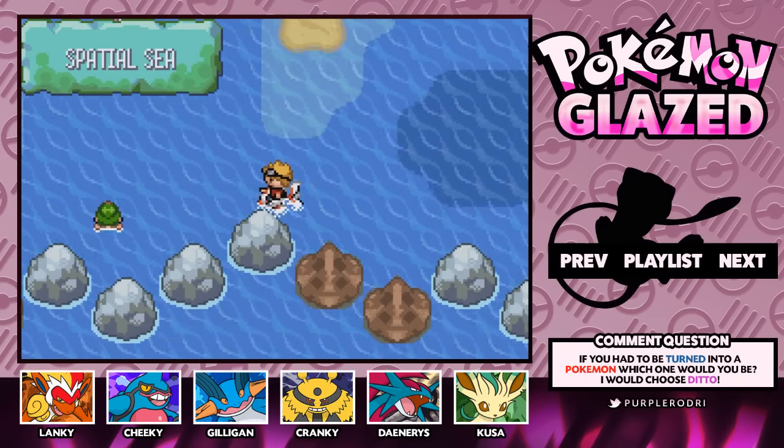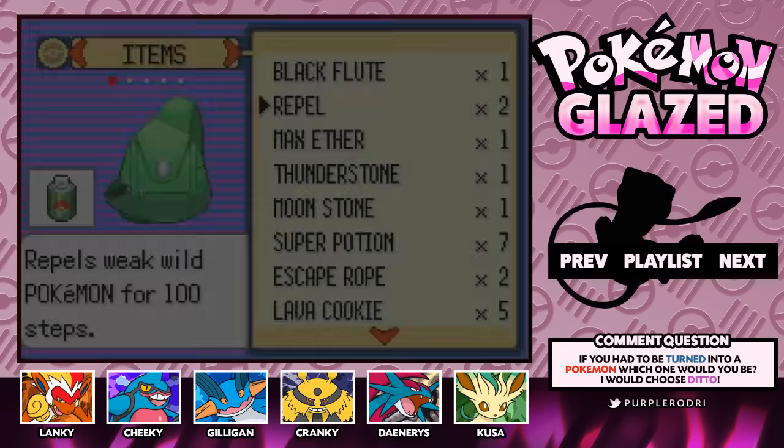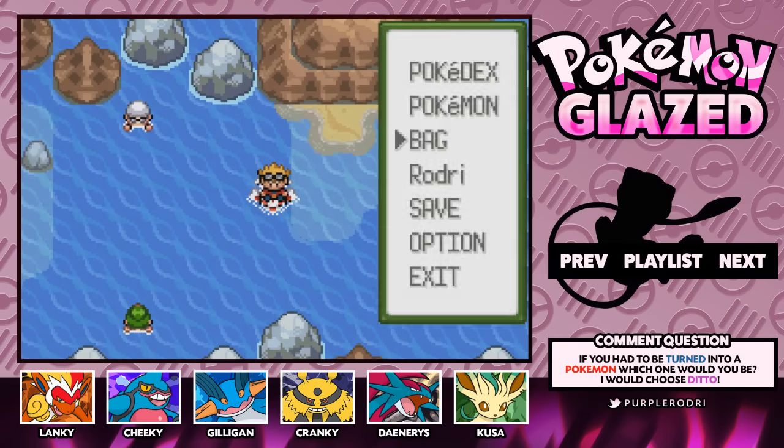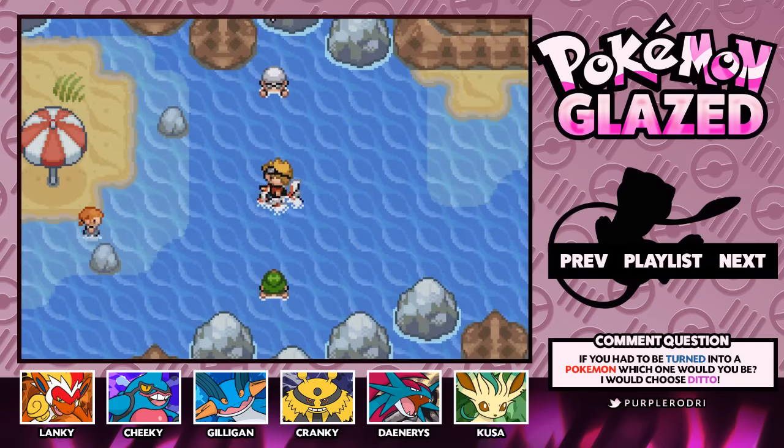This looks about right — we are at the Spatial Sea. It looks like we're going to have a battle coming up, so let me go ahead and just prepare a little bit. We're probably going to have a lot of battles today, so let's take on the first ones. Cranky and Kuza up in front — let's go ahead and do this.